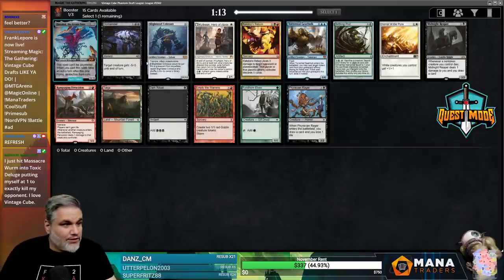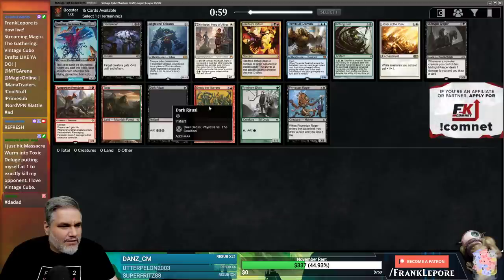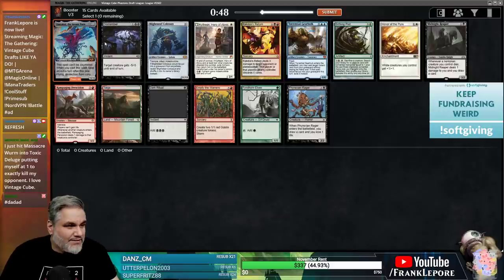Welcome back to another vintage cube. We've got Emrakul and a Blightsteel Colossus - it's basically power. The pack has uncommon, mythic, mythic, mythic, rare, rare, rare, common, common. I'm taking Emrakul. Between Blightsteel and Emrakul, I like what Emrakul lets us do.